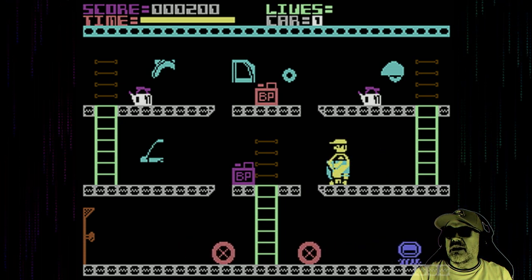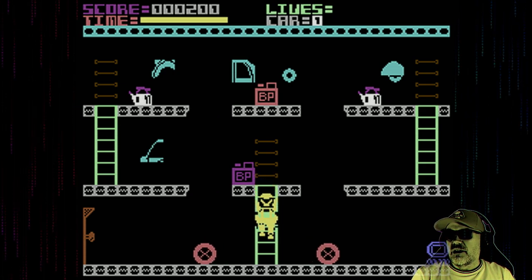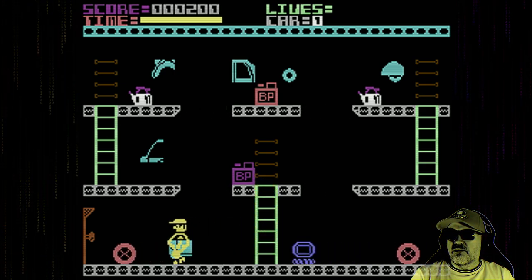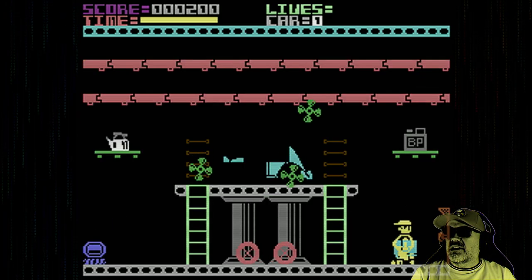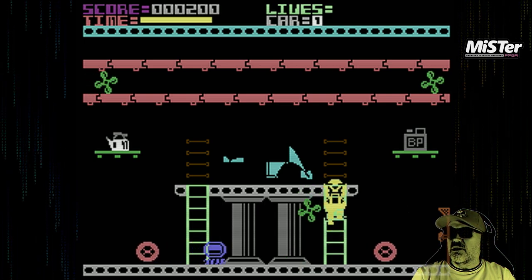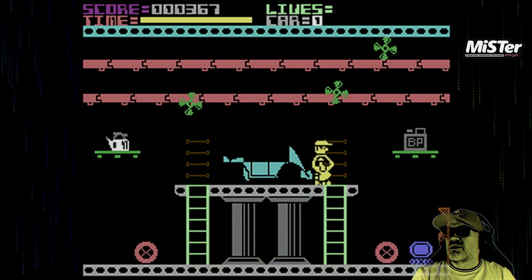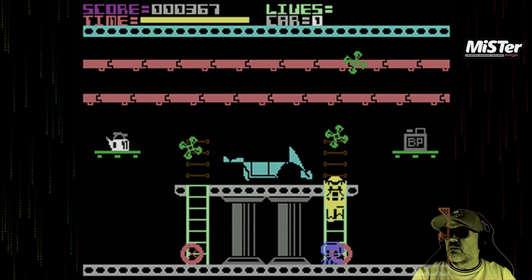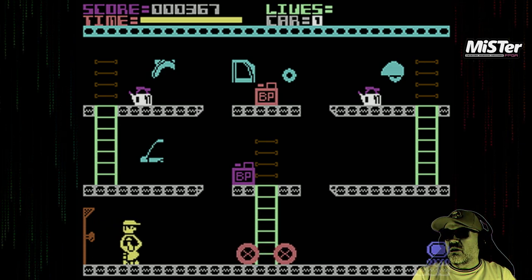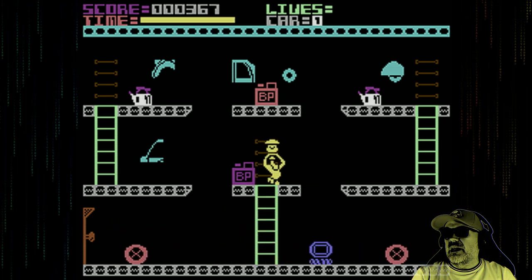This one is definitely better regardless of my shoddy gameplay. Let's do something a bit different — yes, that does work! We can cheese it there. We basically jump into the door — oh good lord, there's a green one coming down. Yeah, we jump into the door like so when we have the other enemy there and we'll be fine. That makes life a little bit easier.